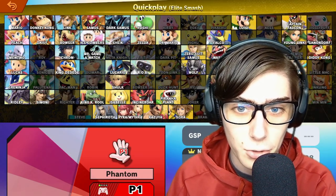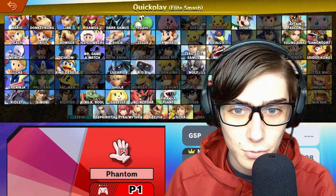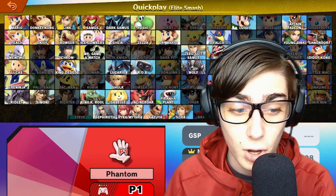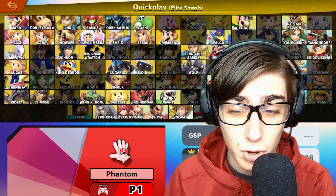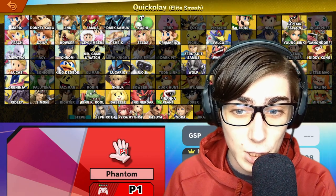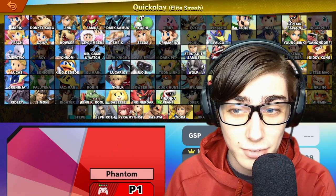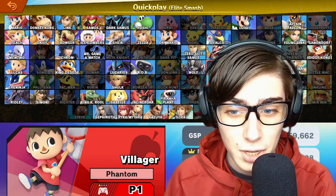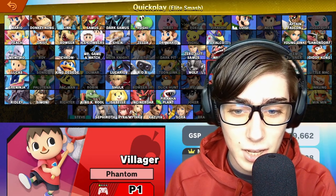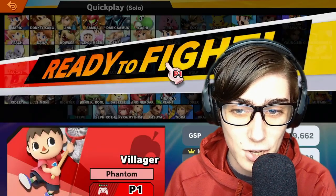Hello everyone, welcome back to yet another Road to Elite Smash. I think it's time to finish another series. Last time we got Robin to Elite Smash. We're almost done with the Animal Crossing series — we got Isabelle around last April — which means there's only one Animal Crossing character left: the mayor of Smashville, Villager. No need to change the alt, as I think this will induce a lot of fear.